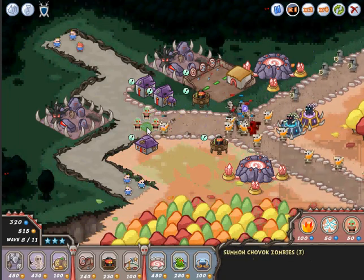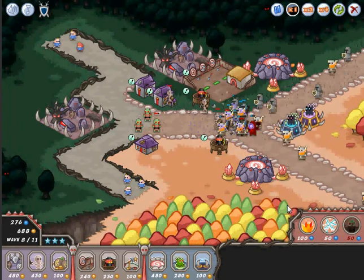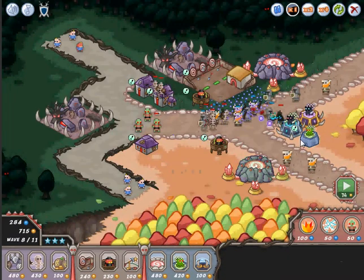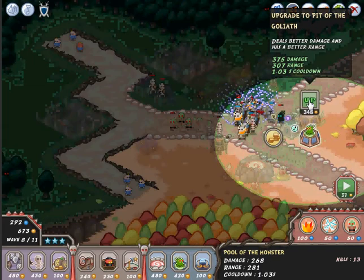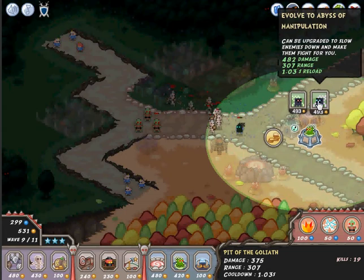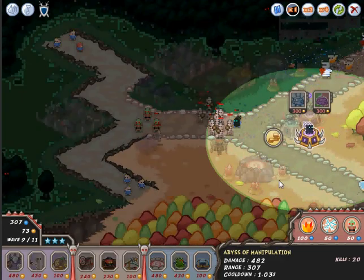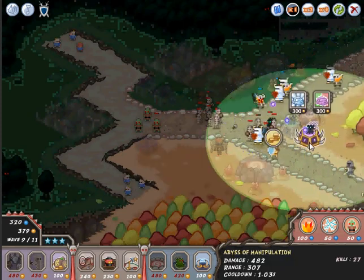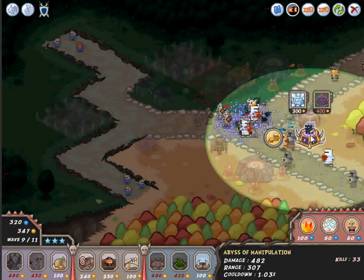They're starting to slip by again — I don't like that. I'm gonna add another puddle right here and upgrade it, and whenever possible upgrade it to another manipulation and give it some mind switch so we have more minions at our disposal.